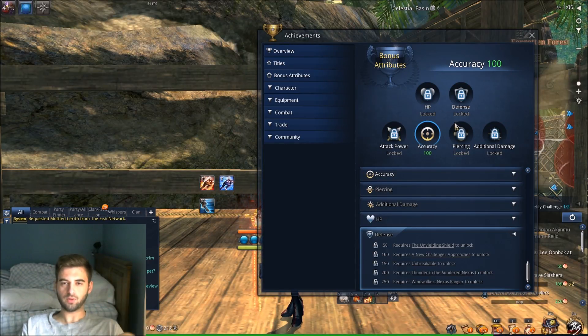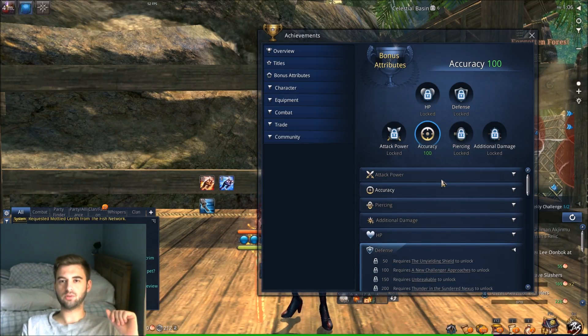So anyway guys, I hope you found this useful. Hopefully it gives you an idea on how you can go ahead and get these bonus attributes. They're free points — you just have to go ahead and do the achievements. Plus you can go ahead and farm some items up too and make a little bit of gold on this. Thanks for watching, and I will see you at the next video. Peace!